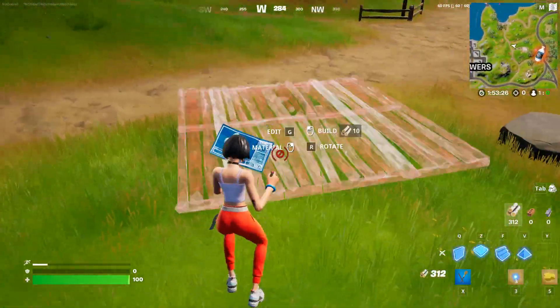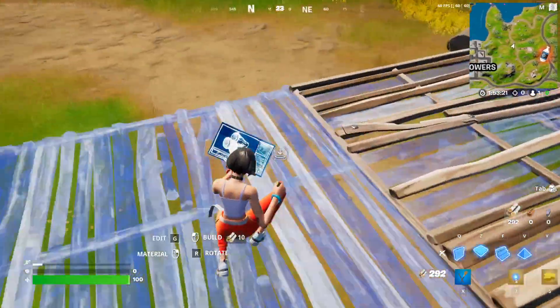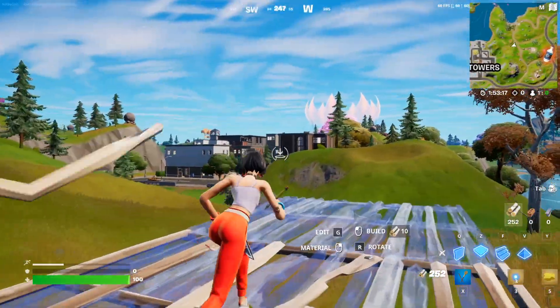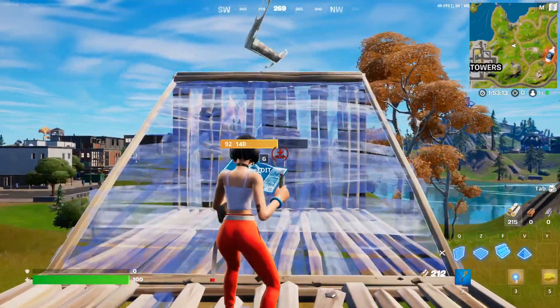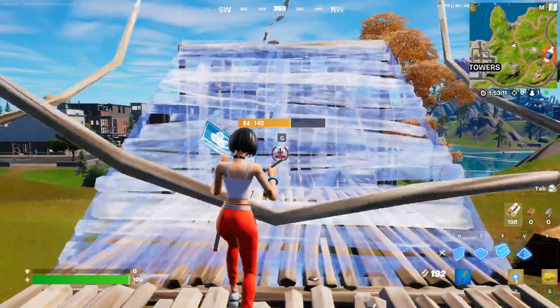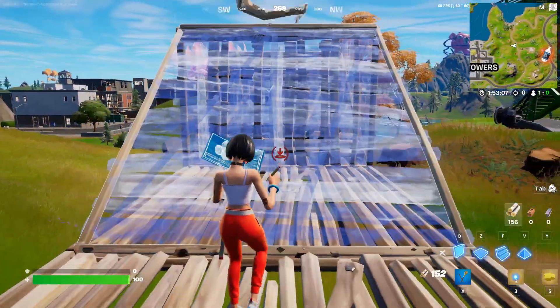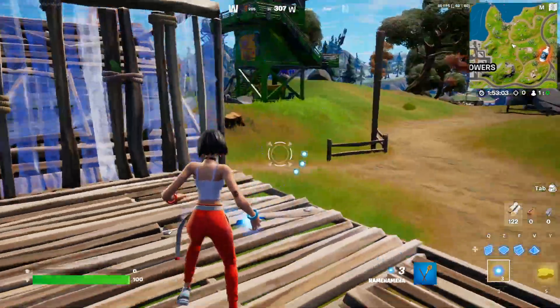For the first part of this quest, we're gonna be building a platform that contains 10 different structures, because that's basically the easiest way. You can also aim it at any of the buildings and tilt it and it should complete it. But if you see here, we have three structures in just one square, so now we're up to five, six, seven, eight, nine, ten. We're gonna put an eleventh one just in case.